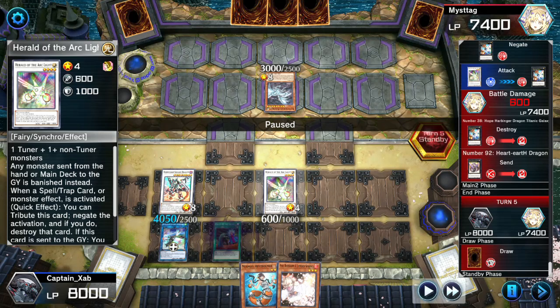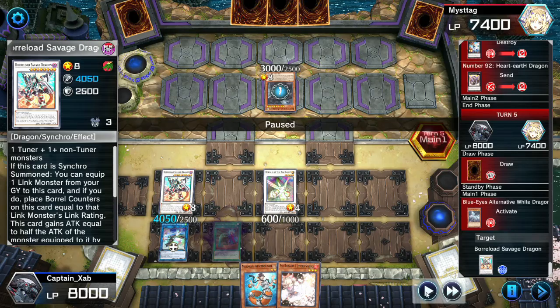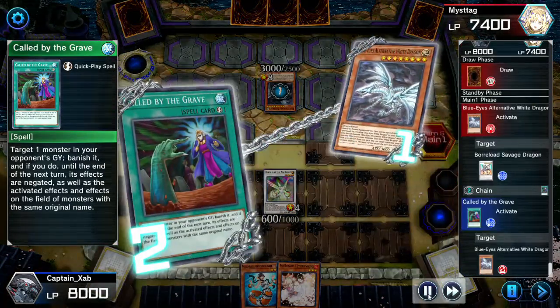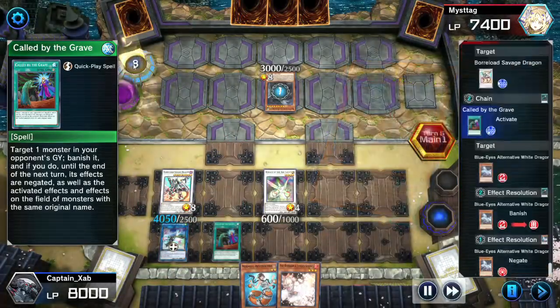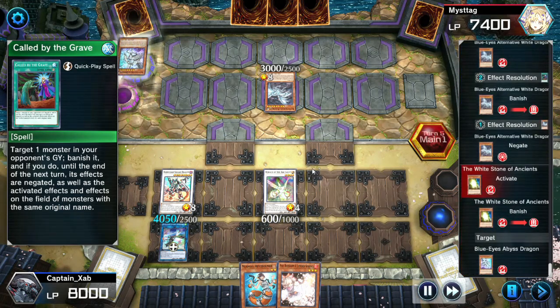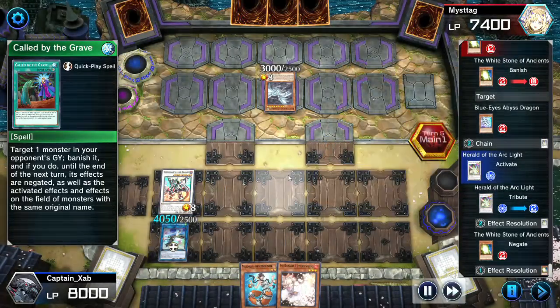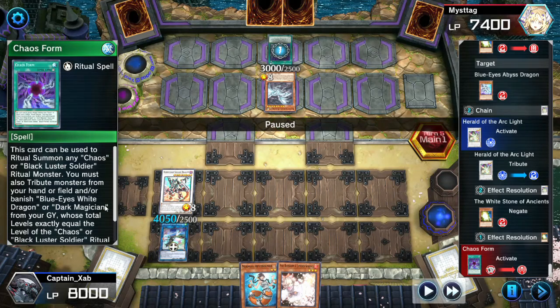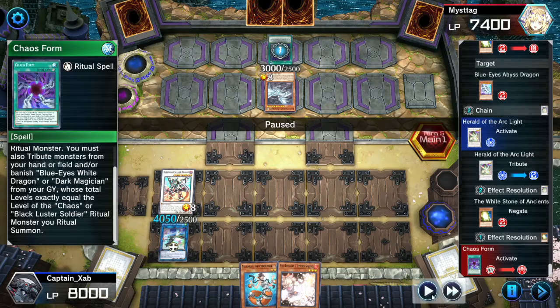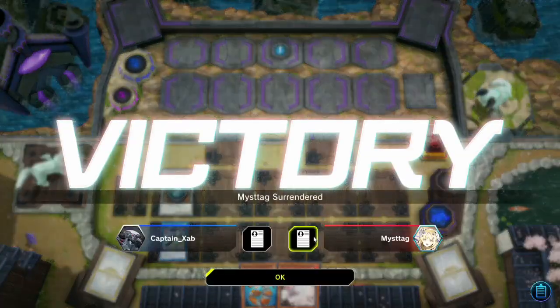Opponent tries to pop Boralode Savage Dragon, so we go for a two-for-one: Call by the Grave banishes the Alternative Dragon from the graveyard, negating the on-field Alternative White Dragon's effects and preventing him from sending something back to hand. Then he activates the Egg from the graveyard — Herald of the Arc Light, get negating! That stops him getting it back to hand. Now he activates Chaos Form to ritual summon — he must have Chaos Max in hand along with Blue-Eyes White Dragon. We negate it. That's the match — can't fight the Mermails.